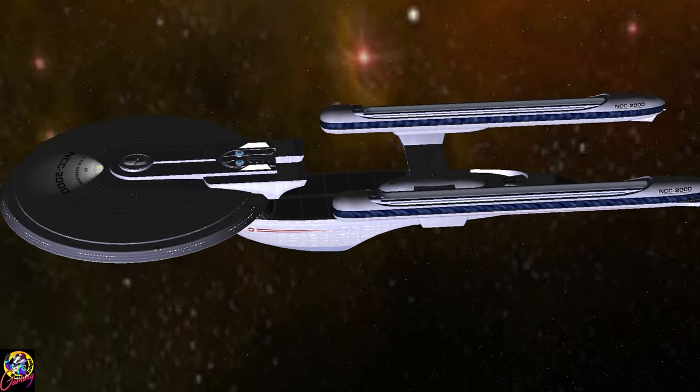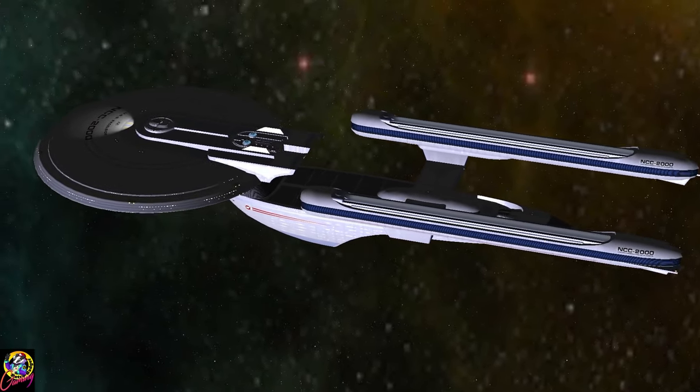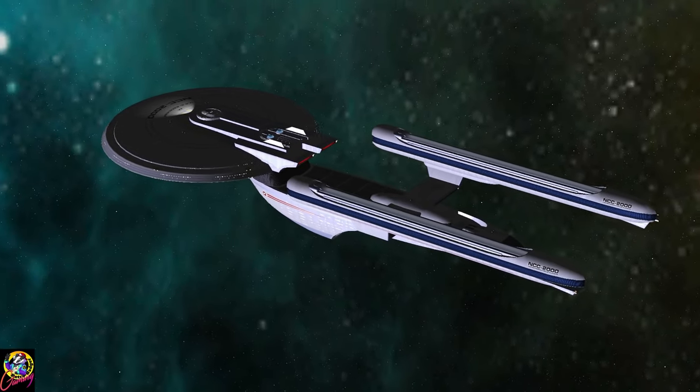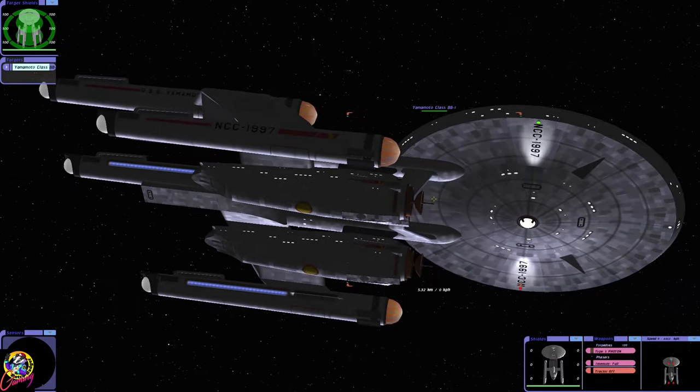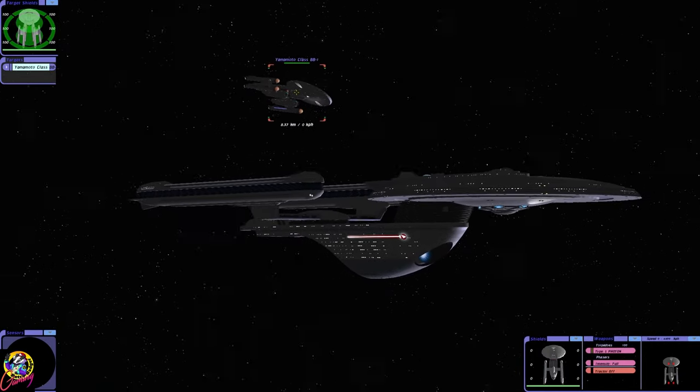Hey guys, Retro Badger here. In this video, we're going to put the USS Excelsior up against the Flying Tomato, the Yamato class. Now, the Yamato is obviously from the original series era, and the Excelsior class is from the motion picture era.